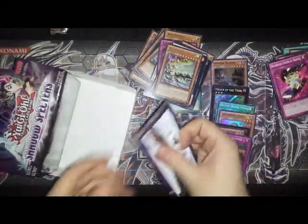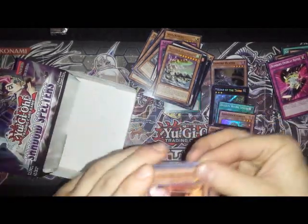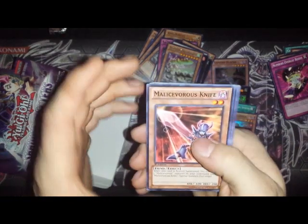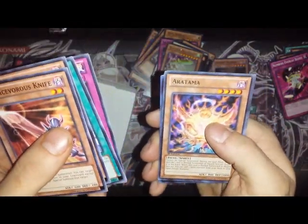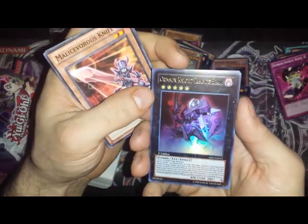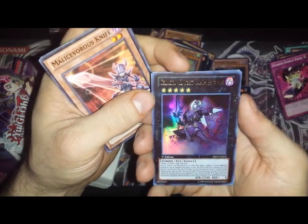Last pack of this Shadow Specters box — my first box on YouTube. Malice Force Knife, Malice Force Knife, Skellasaurus, Dragon Shield, Numbers Overlay Boost, Aratama — and an ultra rare: Crimson Knight Vampire Bram!